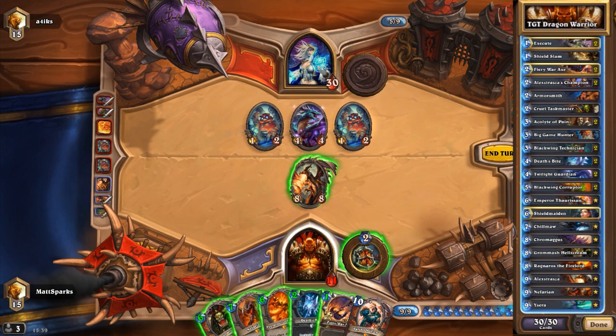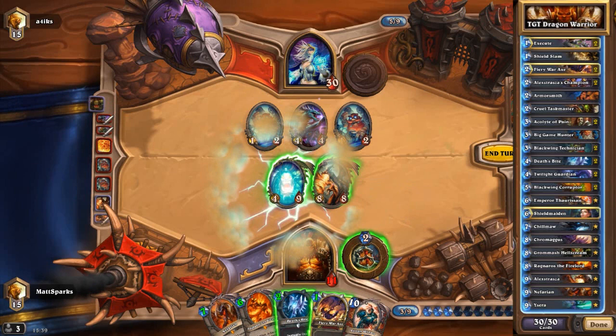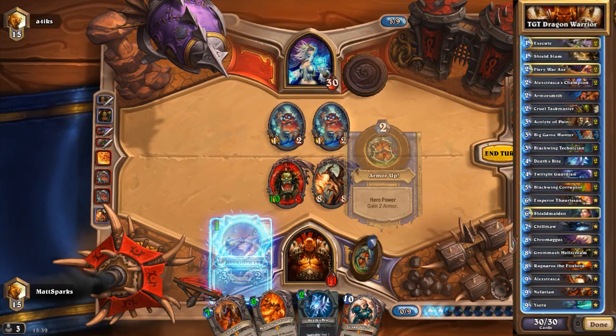At five mana, we have two Blackwing Corruptors. Again, these make the best use of having Dragons in your hand. So if you're holding a Dragon, you deal three damage when you play it — just like a Fire Elemental does for a Shaman.